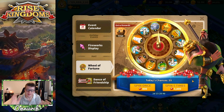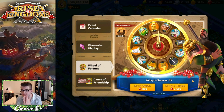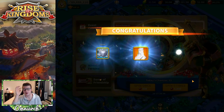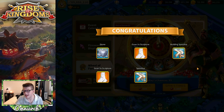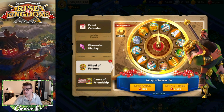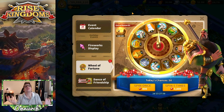We can only spin 60 times so let's do the five-spin because it's a little bit cheaper. For new viewers, the five-spin is the way to go on the wheel of fortune. We get a Guan Yu sculpture there — oh my god, not the building, come on. There it is — Guan Yu! The 8-spot is like a 2% chance and it taunts me every time. The 45-hour speed-ups are good; I'm going to be hoarding them for Mightiest Governor, probably saving for Zenobia.